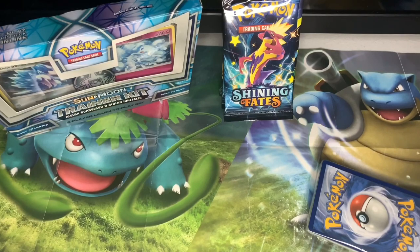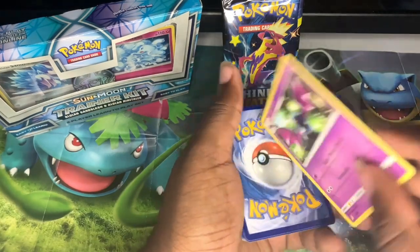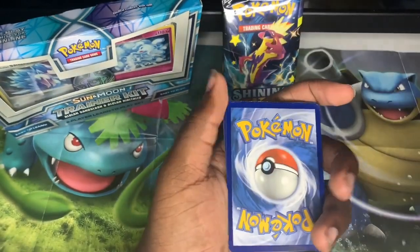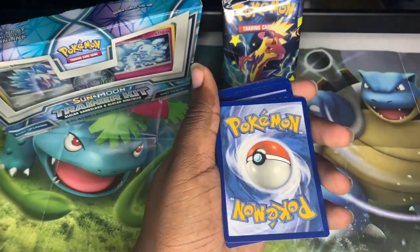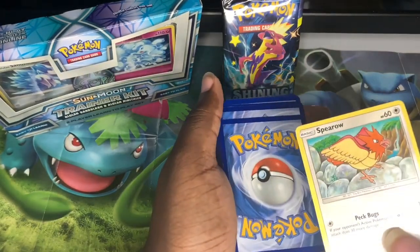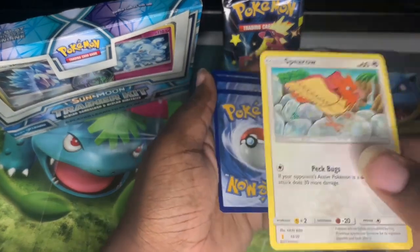Nothing too crazy out of those — at least this one. I need to figure out what pack gives me the best chance at a Charizard. I'm actually struggling to open this one, I'll be back when I have it open. Finally got the pack open — boom. Golbat — that's Golbat, right? Yeah, Golbat. Stufful — I was about to say scuffle. Zubat, literally just got a Golbat. Spearow — it's got like that cartoon drawing look to it.